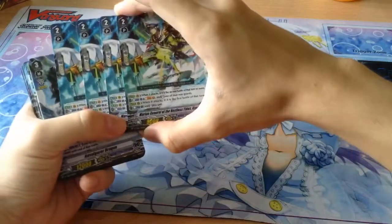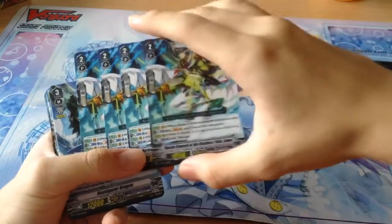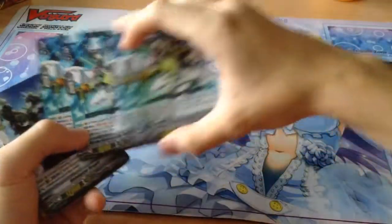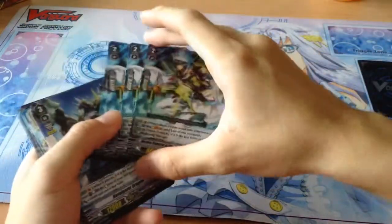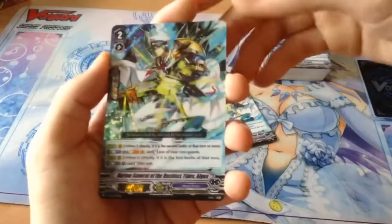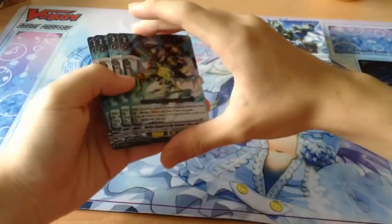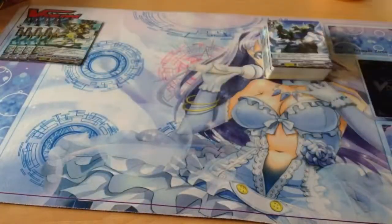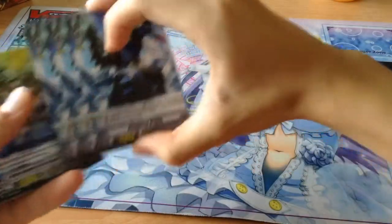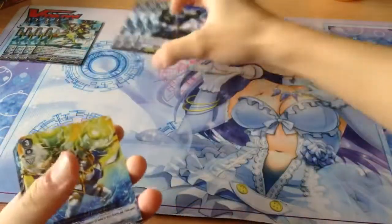There's only one foil one. For the Japanese ones, there's like a fourth one at the very end where it's rotated the other way. So we got four. You can pause to read its effect. It's one of the main re-standers — one of the few re-standers for Echo Force. Then this is the main Grade 3. We have three copies of Navergazer Dragon — I think that's the fourth one at the back, so we'll show you when we get to it.